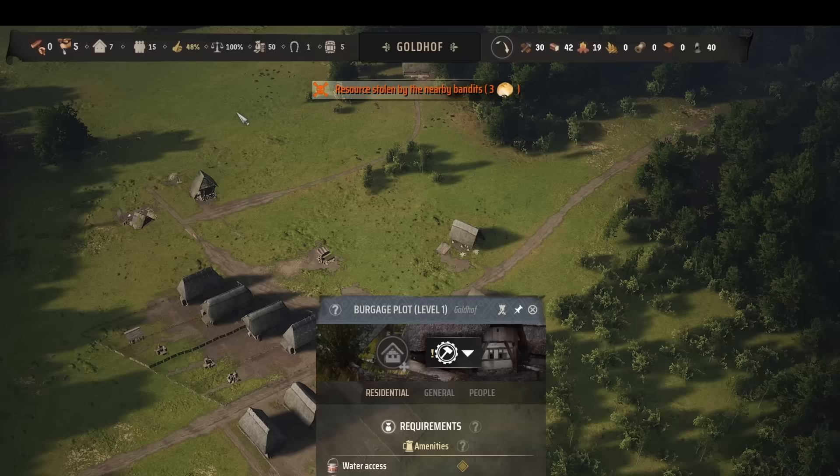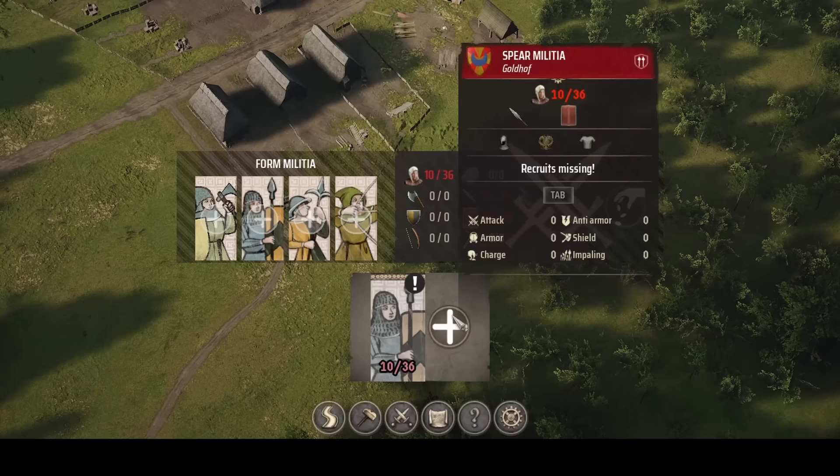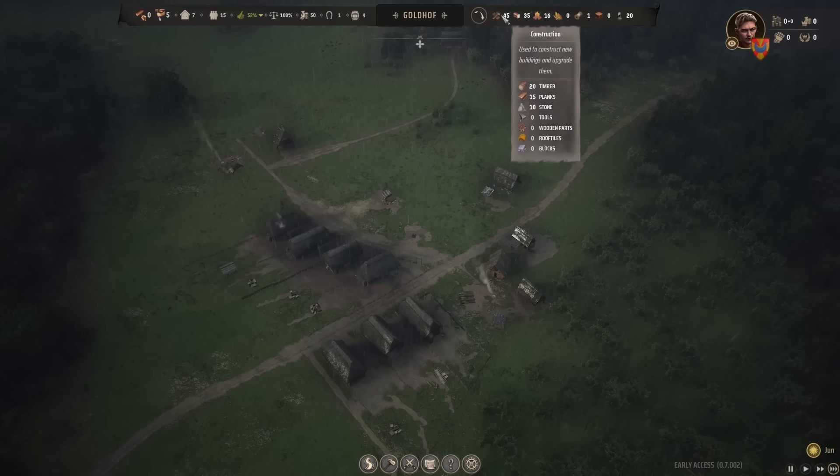The first of that comes as bandits steal the last of the bread. The nearby responsible camps to the northeast are too big to attack for now, but Manor Lords features a robust military system to try and handle them in time. The shipment of weapons is perfect for basic spearmen, though there are also setups for light infantry, halberdiers, and bowmen that can be further augmented with better variants of armor. The ten men of fighting age are still outnumbered, so they'll have to bear the bandits' attacks and take solace from the fact that they still have their berries and meat.